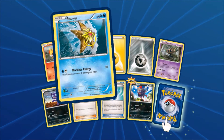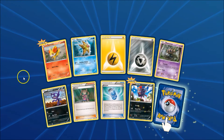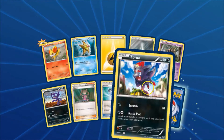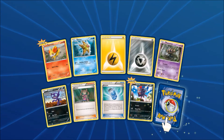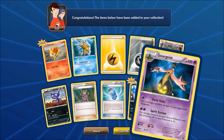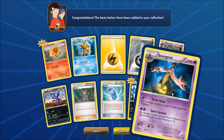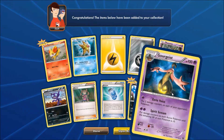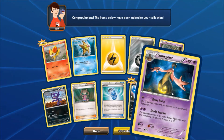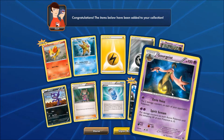Alright, we got a Fennekin, a Staryu, a Lightning Energy, a Metal Energy, a Phantump, a Sableye, a Shauna, an Evo Soda, a Zorua. And the rare for this pack is a Goregeist — holographic! That holo has got a really cool effect. It actually looks like the pumpkin's glowing and there's a fog rolling. I guess that's the beauty of it being digital instead of the real deal.